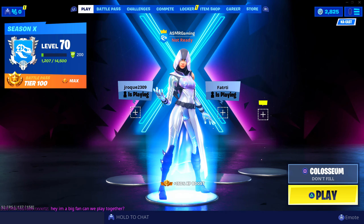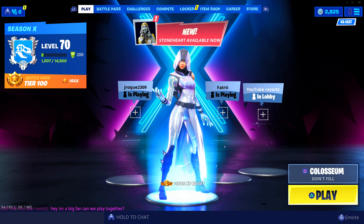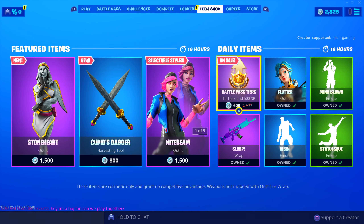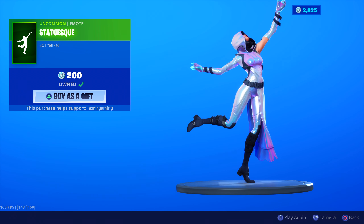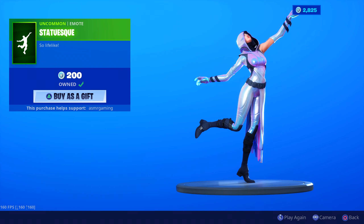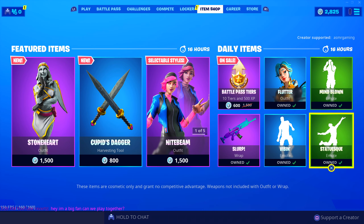Let's see what else is on the item shop for today. There's something new — I can already see it. This is the Statuesque emote. It doesn't say new, but it's 200 V-Bucks. Uncommon. So lifelike. If I wasn't gifted this, it would say new right now. So thank you very, very much for this new emote. Statuesque. That looks awesome.